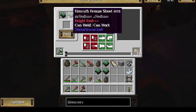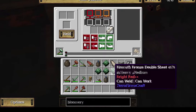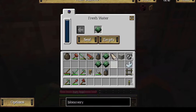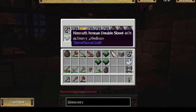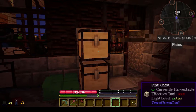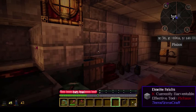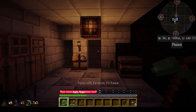Once you have your double ingots made into sheets and you have welded your sheets into double sheets, you can cool the pieces down — those that haven't cooled down yet. And then... bloomery! And what do we do with it? Well, first we're going to have to push this wall out.